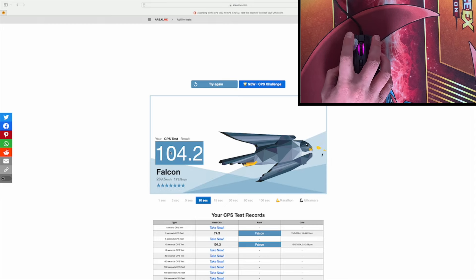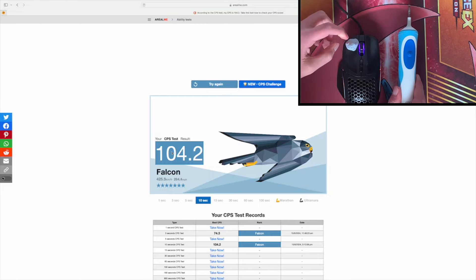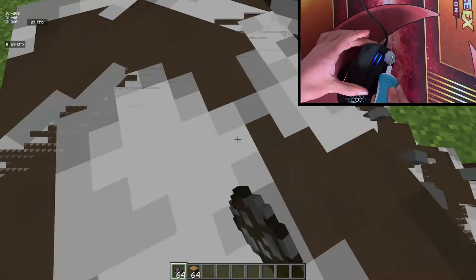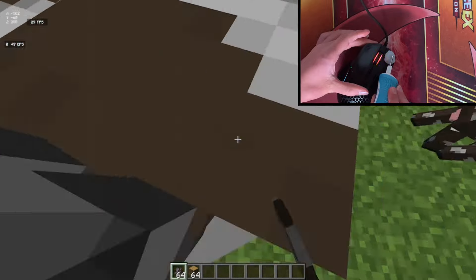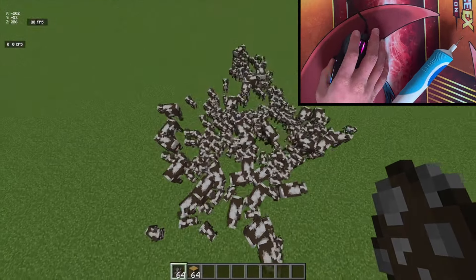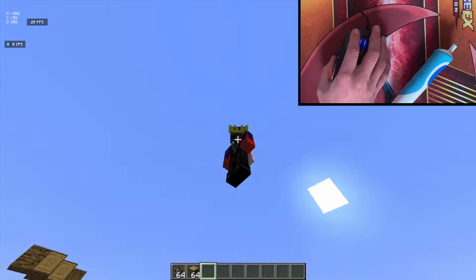This CPS is crazy and we can use it in game to do some crazy things. If you hold a spawn egg and use this kind of CPS, within seconds you'll have hundreds of whatever animal you chose. This CPS is so much fun to use in different games.